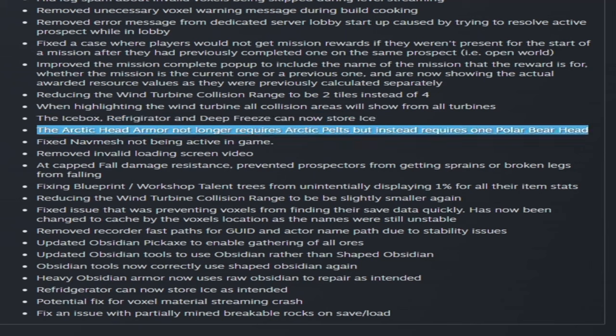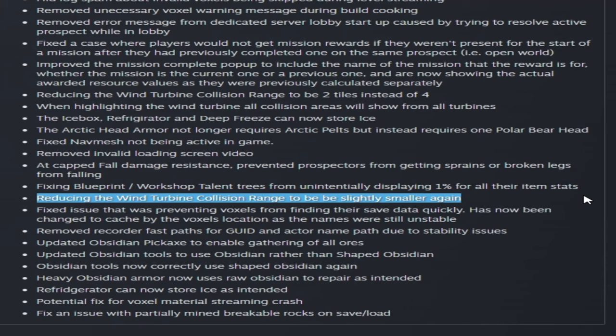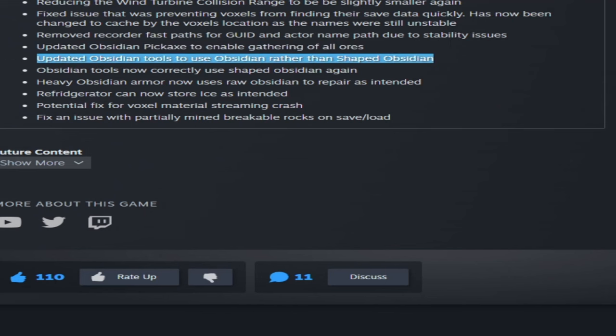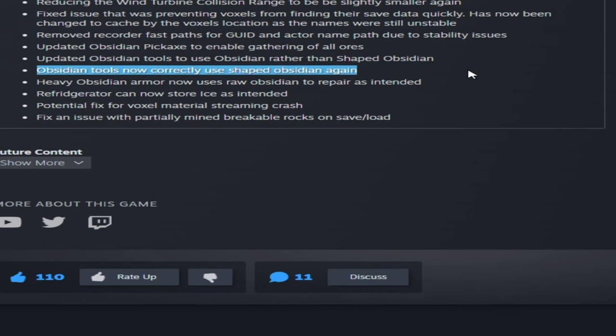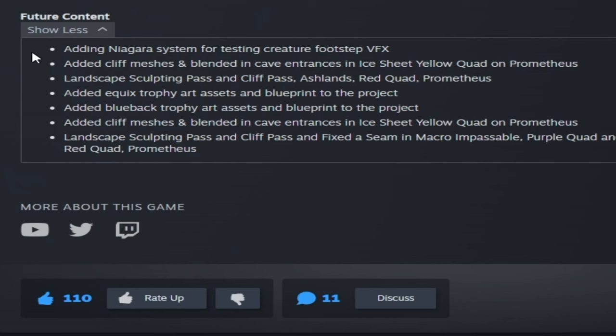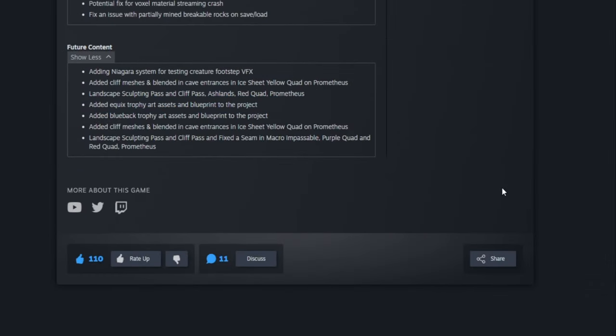The arctic head armor no longer requires arctic pelts but instead requires one polar bear head - you have to kill a polar bear and skin it with a taxidermy knife. At cap fall resistance you will not get sprains or break your legs. Reducing wind turbine collision range to be slightly smaller again. Obsidian pickaxe will enable gathering of all ores, and obsidian tools now use obsidian rather than shaped obsidian. Heavy obsidian armor now uses raw obsidian to repair as intended. In future content, they're adding a Niagara system so we should be getting the Equest and Blueback soon, plus trophies.